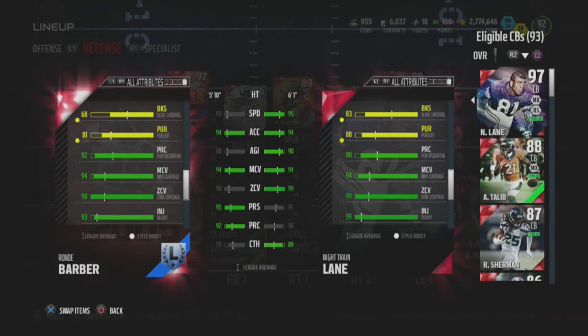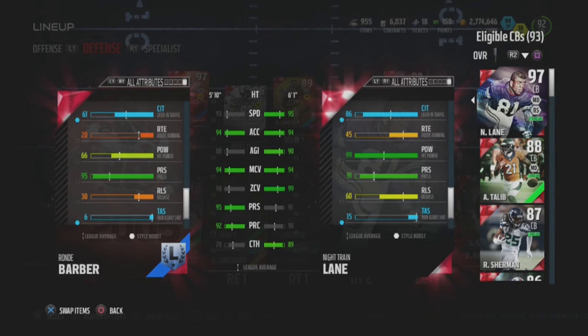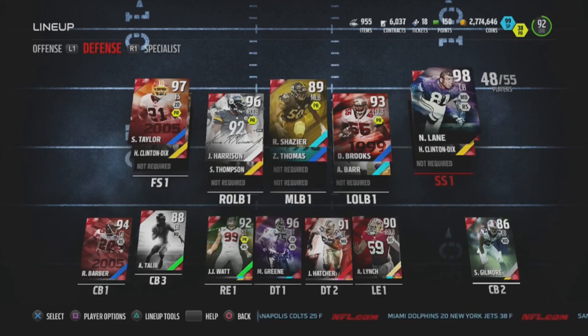He's the best strong safety in the game at 98 overall — aside from 98 overall Ed Reed. He's got 88 pursuit, 90 play rec, and that 91 press we couldn't find earlier. And 99 hit power — Night Train always has 99 hit power in Madden, and he always will. One of the best Madden Ultimate Team cards, a MUT legend, one of the best in the game.